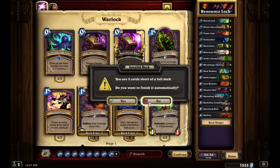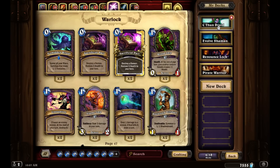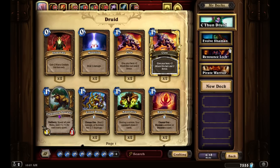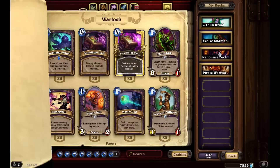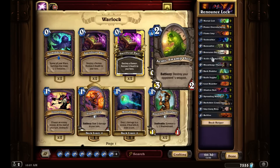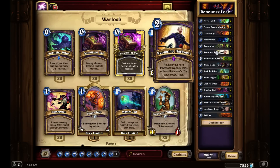This is not going to be a for-serious deck. So C'Thun Druid is actually potentially possible as a serious deck, and we'll go a little bit more serious with that — but we're going to play with this Renounce Lock. I took out a couple of cards because I want to add a little bit in. So the whole thing with this deck, which is very silly, is this Renounce Darkness ability replaces your Hero Power and Warlock cards with another class. Those cards cost one less.